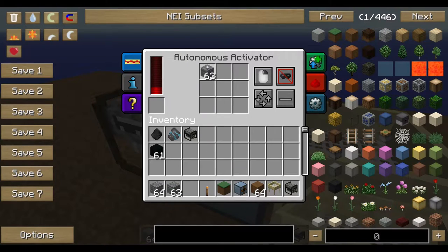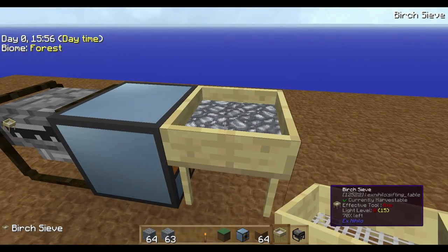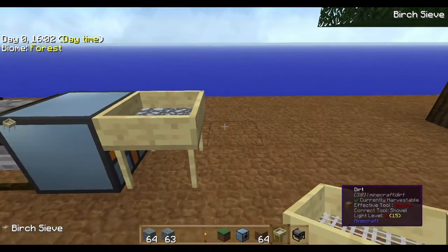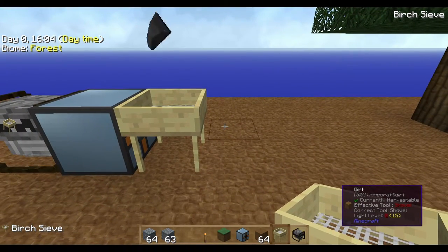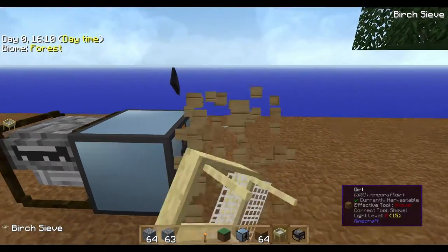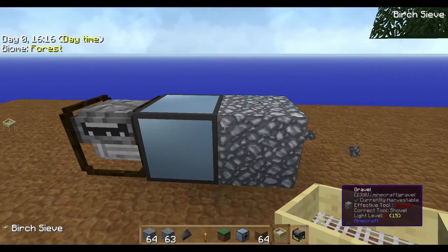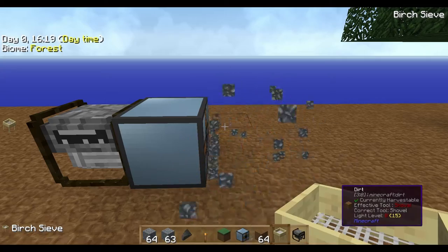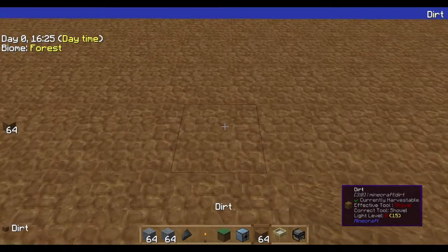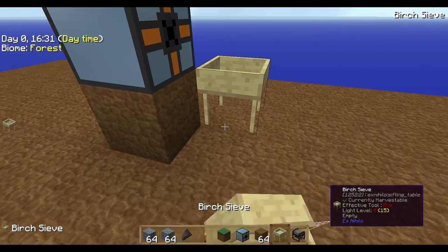To get it working with the sieve, just set it up like this, put the gravel in, and the Autonomous Activator will deploy gravel into the sieve. It keeps right-clicking and you don't have to do anything — just wait and collect the items. This is aim level zero, and as you can see the Autonomous Activator will place a gravel block because it's right-clicking gravel all the time. So let's have a look at another aim level.